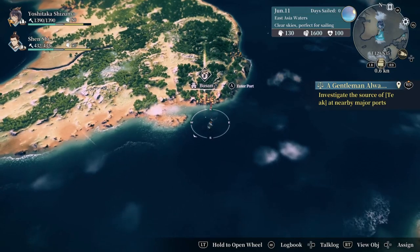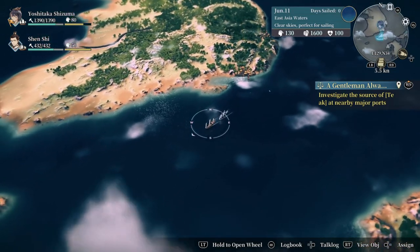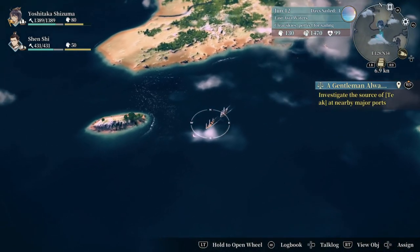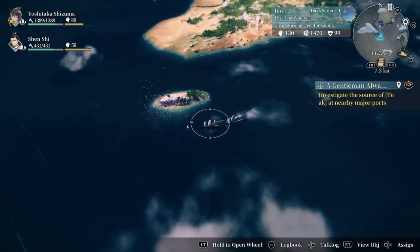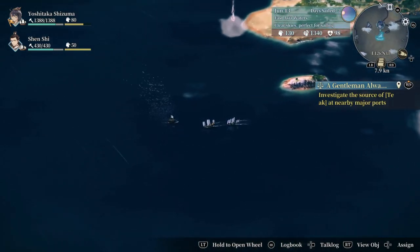I've lost a couple boats. On the top left you will see the durability — that gray bar shows that ships age over time, so the hit points will start to decrease. Let's show off some of the ship combat.